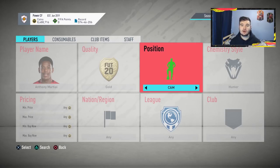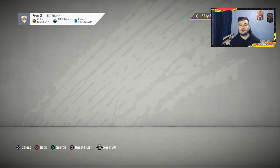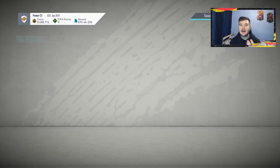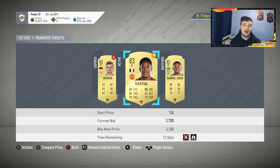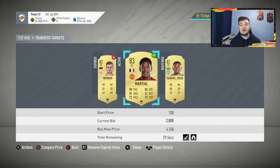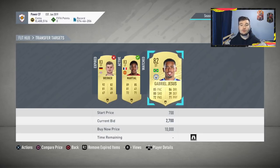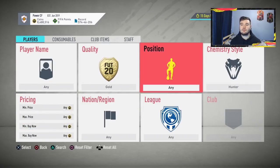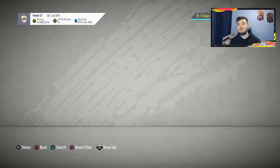With the left forward position change applied, Martial could go for around 3,800 to 3,900 coins as our target selling price. We're going to put in 2,800 and try to win. Unfortunately we're getting outbid again — that's okay, we'll keep bidding. The Shadow method uses exactly the same filters: Gold Shadow, 3,000 maximum price, 3,000 minimum buy-it-now. Adjust the filter if it's not working for you.